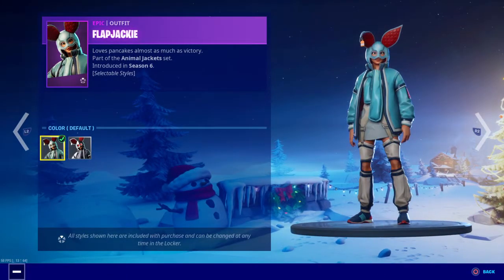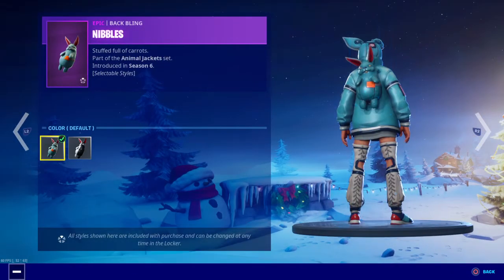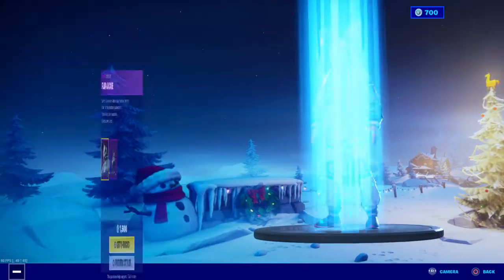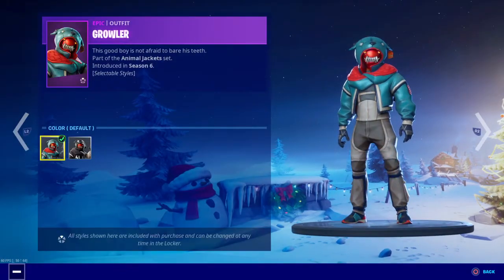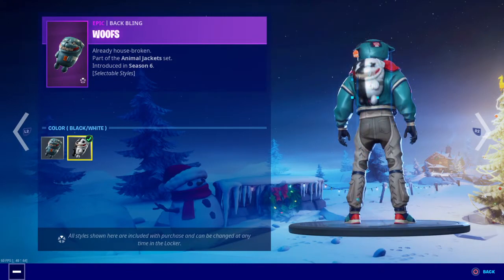Flapjackie is back with two styles — default and black and white — with the back bling Nibbles, which has two styles too: default and black and white. Growler is back — default and black and white — with the back bling Wolfs, default and black and white.